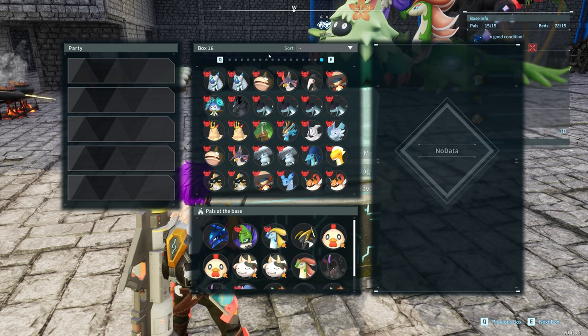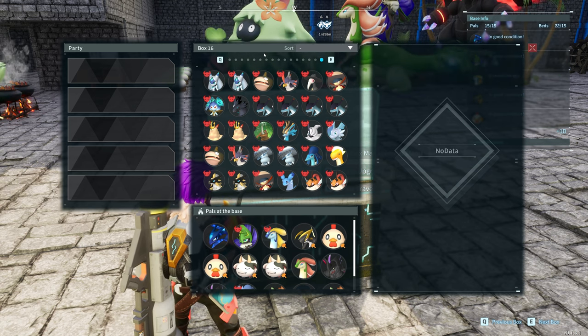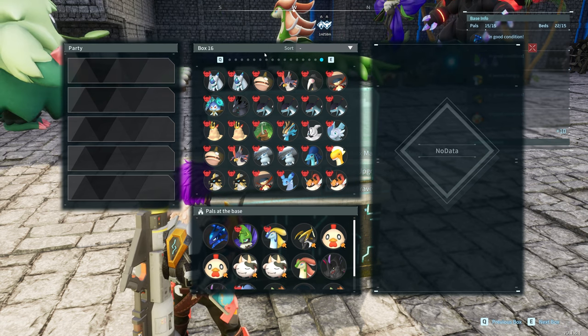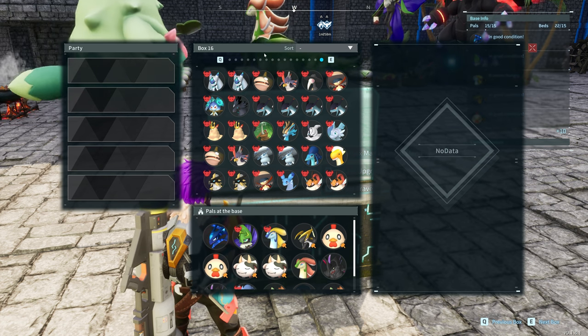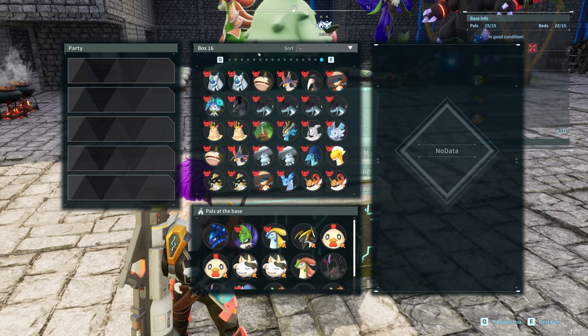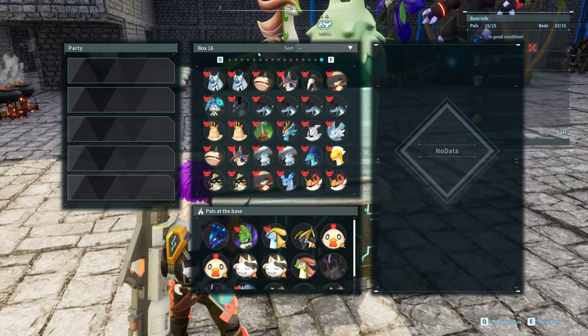We're going to see what sort of things we can get from them. We already know that we can get the same things that they drop normally, so parts and things like that. But what we want to see is what sort of legendary schematics we can get from them. I am on a private server, so a couple of things are slightly boosted, but the schematics and everything should be the same for everybody.